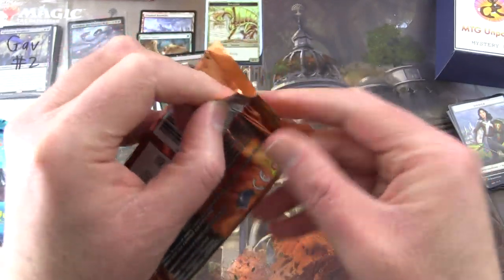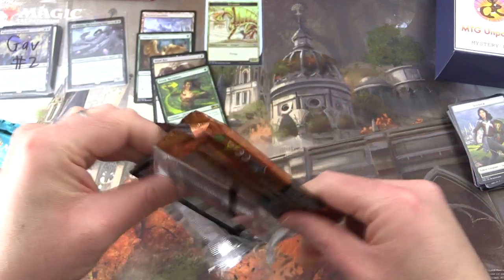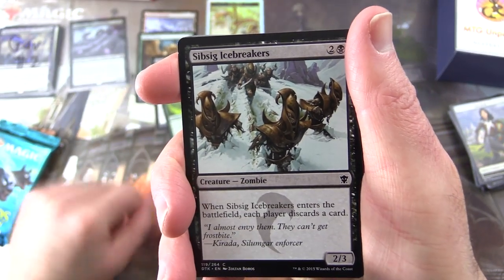Dragons! This month is all about dragons as you might have guessed. So a dragon token foil in every box and a foil dragon — let's see what we get in this one.